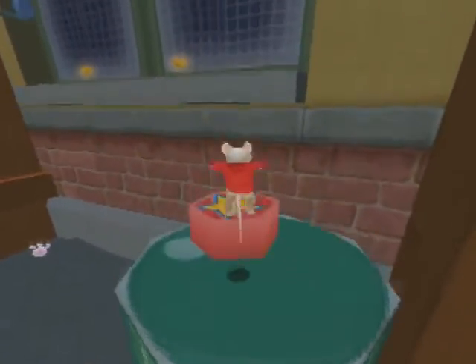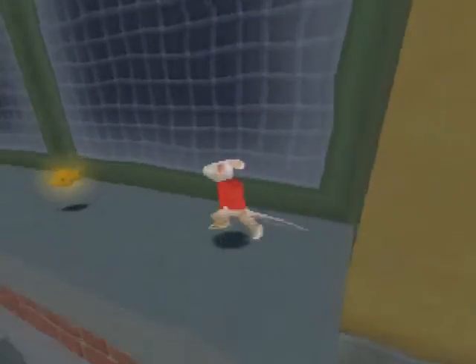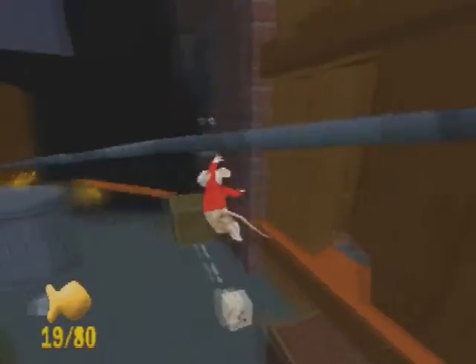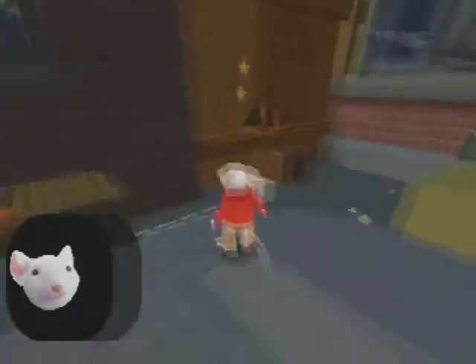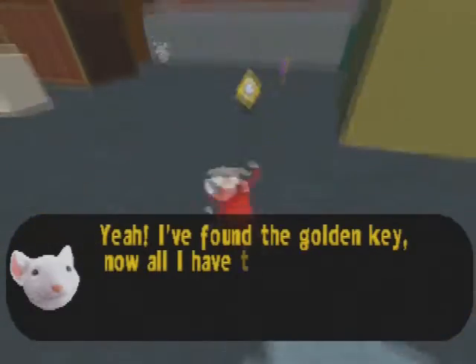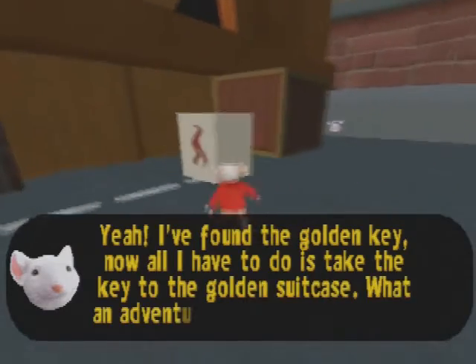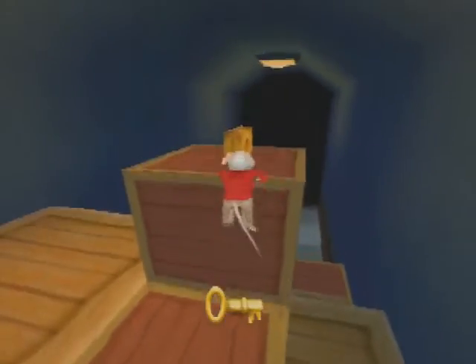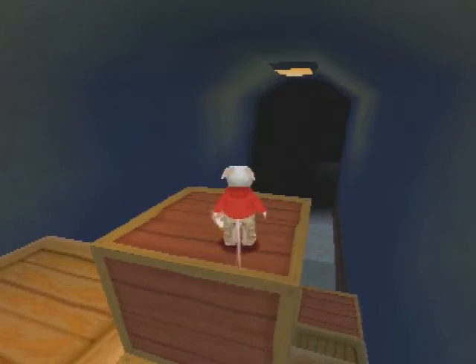We're almost at the golden key, so that's why I'm quiet all of a sudden. We're going to go over here, go down the zip line — and there's the golden key. That's great, Stuart. So now we've got the golden key. We need to go over here and get the golden suitcase. And voilà, we got it.